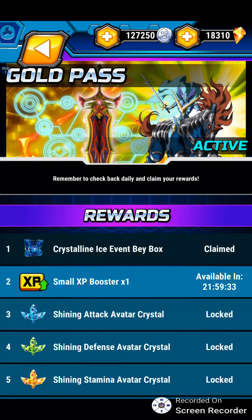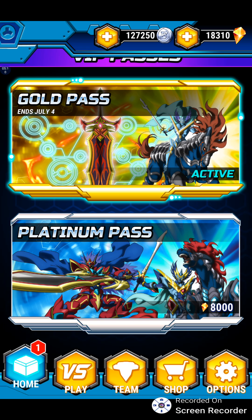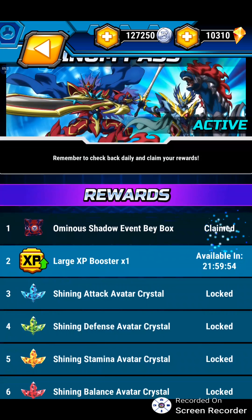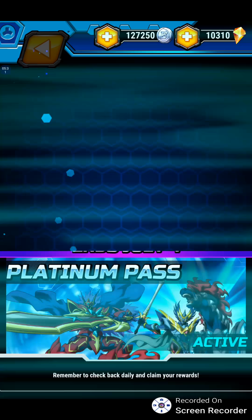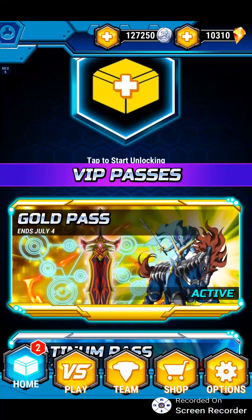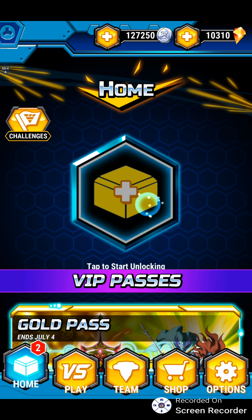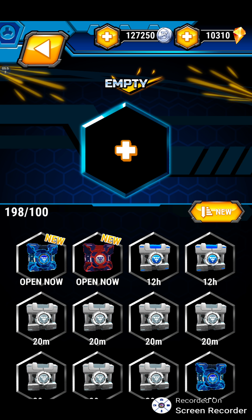In order. So today's reward is an Ice Event Bey Box, and it shows that it's active — nice. It says when it ends as well. I'll activate this too — Shadow Event Bey Box. I believe the Shadow Event Bey Box contains a new skin that's introduced with this update, so that's pretty cool. The nice thing is whenever you get packs, as far as I've experienced, you can open them right away. They don't have timers like when you just win them from battles.